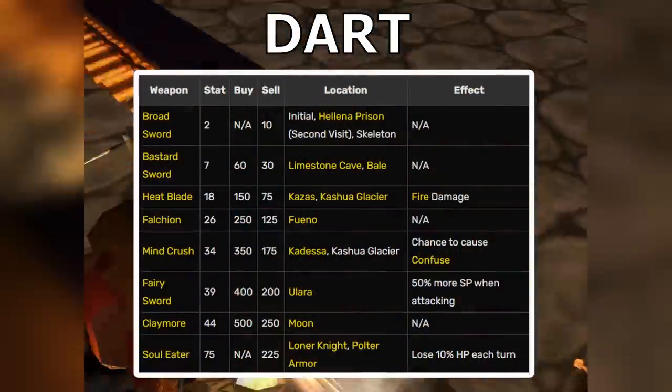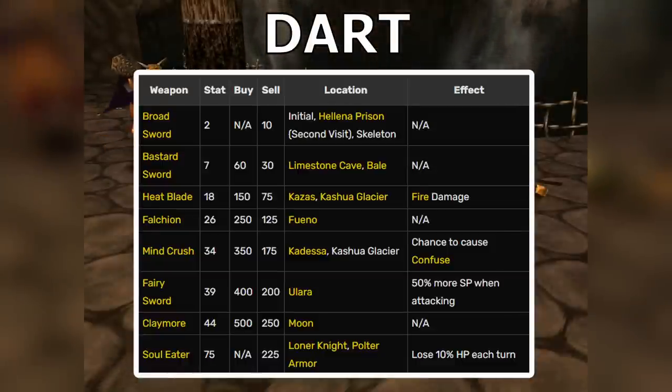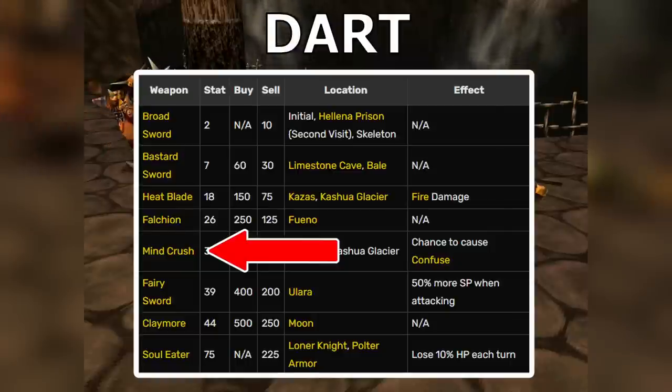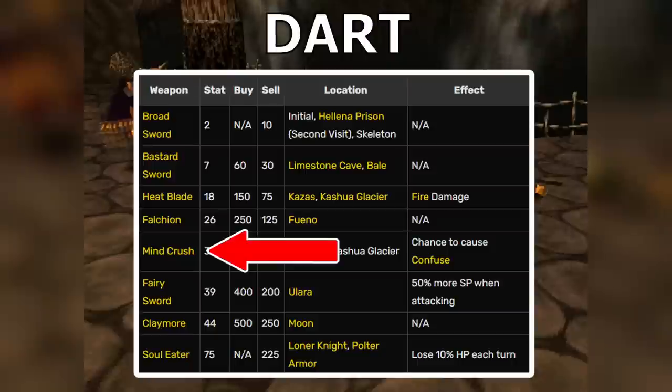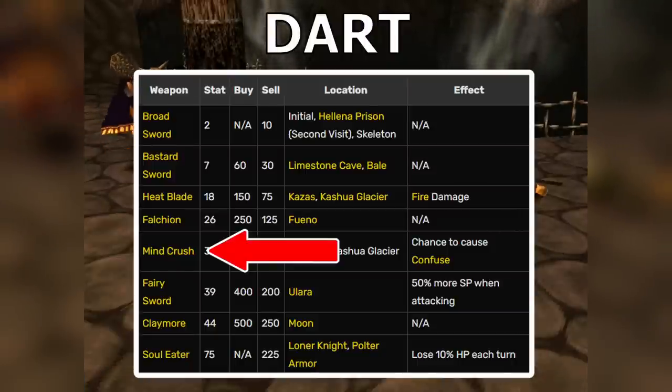There are three other interesting weapons you might want to consider for Dart. The first, and arguably the least useful, is Mind Crush, which causes the Confuse status. Even though I say the least useful, it does have a very niche use — if you want to grind fast, this is a great weapon.